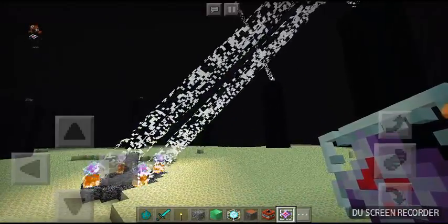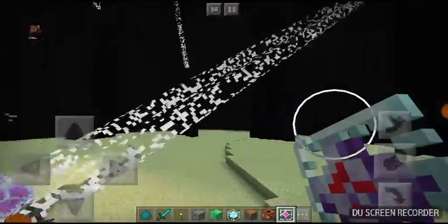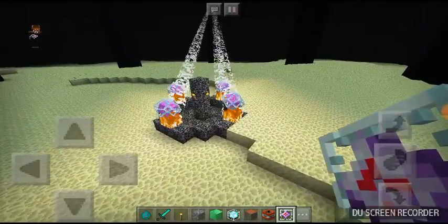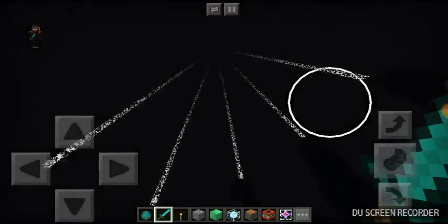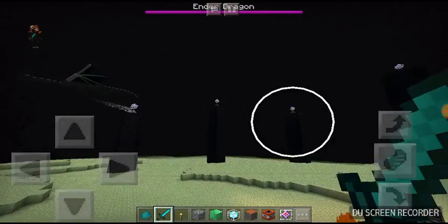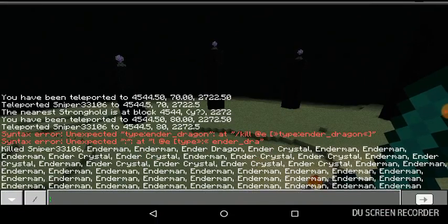It relights all the End Crystals that you may have destroyed. The End Crystals use their magic powers, then it shoots up and explodes into coolness — and the Ender Dragon has rehatched!